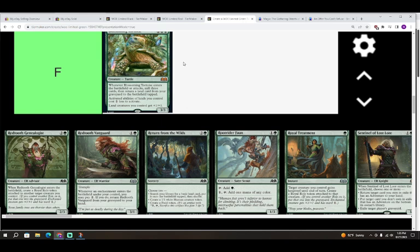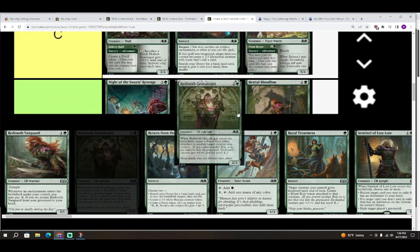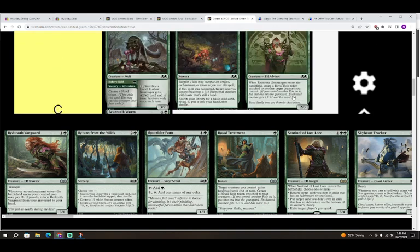I'm moving Blossoming Tortoise toward an F now. Next is Redtooth Genealogist — two colorless and a green for a 2/3 Elf Advisor. When it enters, create a Royal Roll token attached to another target creature — that's plus one plus one and reward one. This card is a C. A 2/3 with a little upside is not amazing but not bad either.